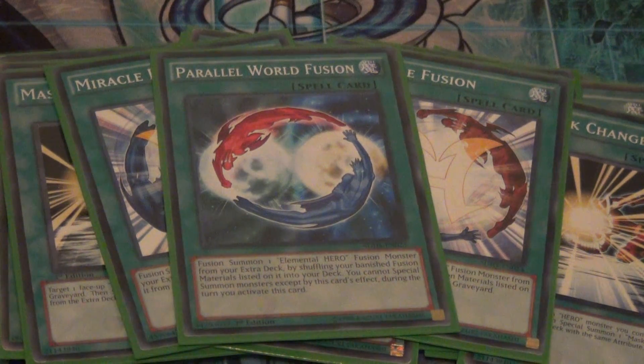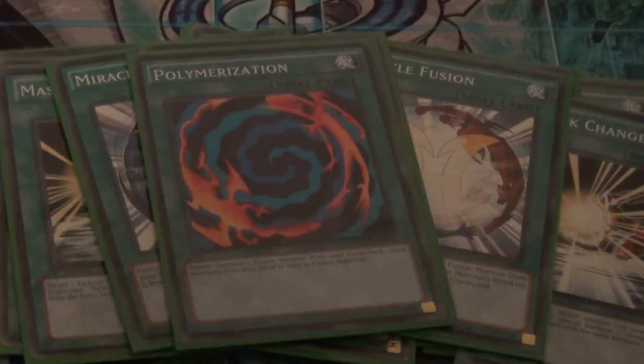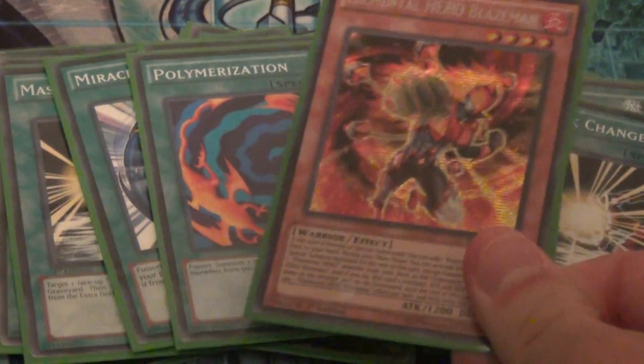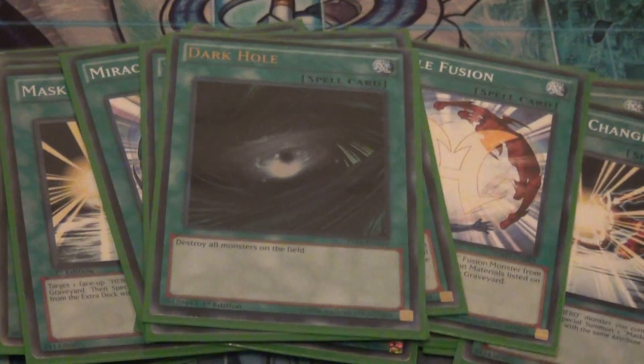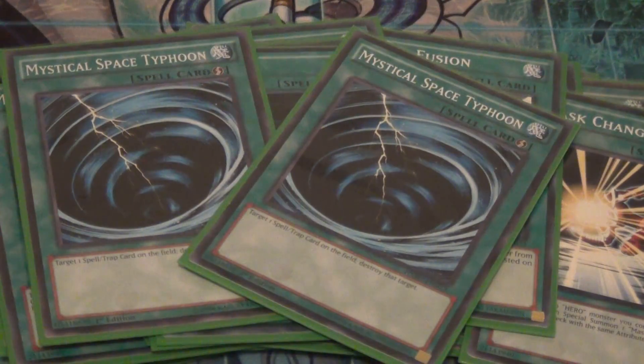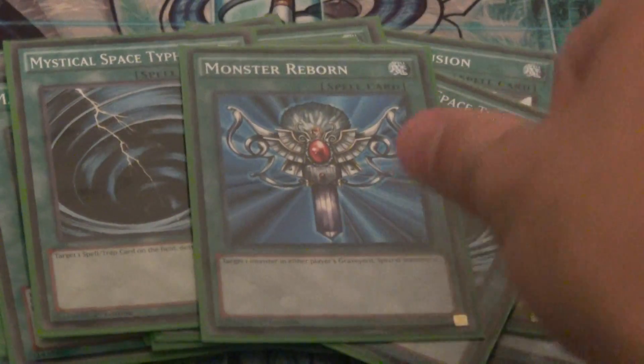I play the one Parallel World Fusion because it lets you fuse your banished heroes together and then sends them back to the deck — really good to have one of. I play one Polymerization because it's searchable off Blaze Man and makes Blaze Man useful. I play one Dark Hole for board wipes, two MST to destroy back row, and one Monster Reborn just because I can.